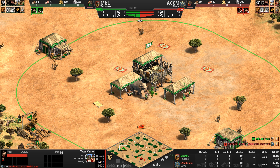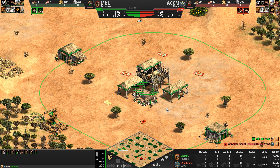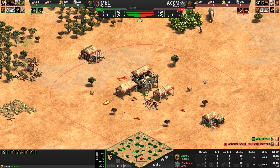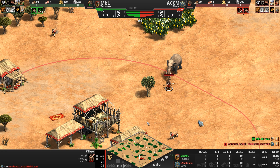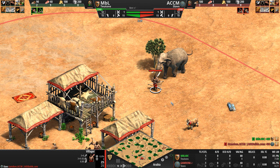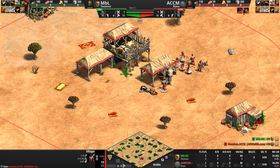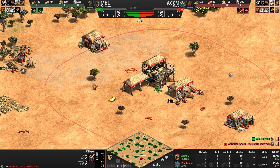To support a big hungry population, Teutonic farms come in at 40% off. MbL has managed to pull an elephant without any damage whatsoever — something I've been obsessed with lately. Let's watch ACCM do it now. Looks like the elephant will catch up... yeah, it's so hard — elephants and rhinos are so hard to pull without taking any damage.